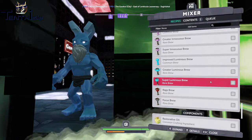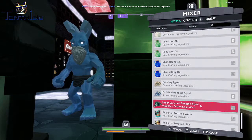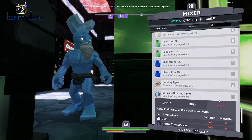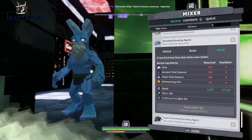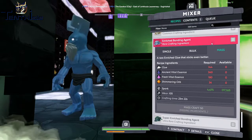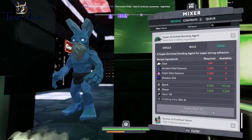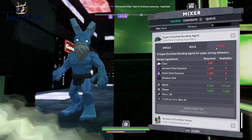What's the one that everyone's losing their mind about? I believe it's in the mixer - the super enriched bonding agent. This is where it can get crazy for people. The enriched bonding agent is about 23 minutes without power, around 50 minutes with. For the super enriched we're talking 35 minutes without power, and with the other one I guess it's over an hour - about an hour and 10.